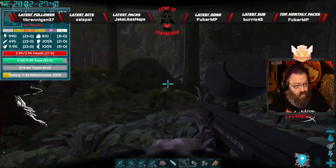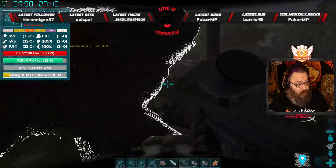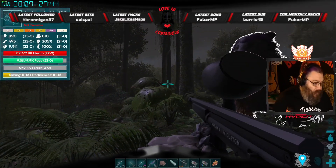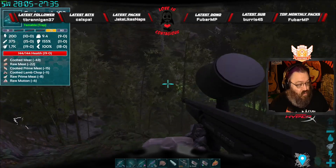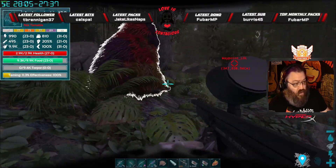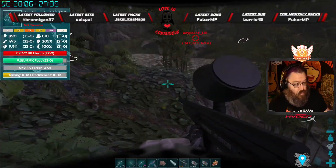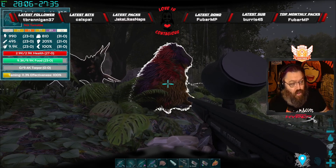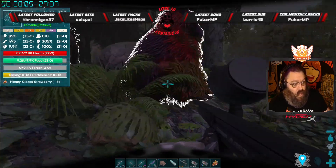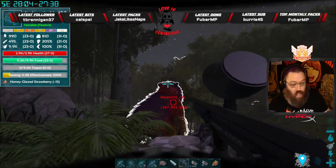The third projectile is the chain bola. The chain bola is absolutely instrumental in taming the Tropeognathus. The problem is that the ballista turret that normally launches the chain bola is stationary — you cannot move it. This is a mobile ballista turret, which means you can move it around and chain bola the Tropeognathus to help tame the Trope. That's what this Archaeo Indris will do.